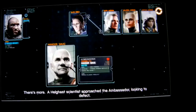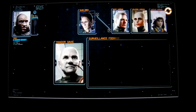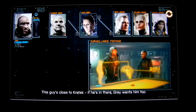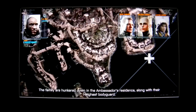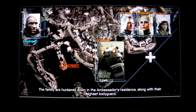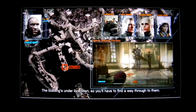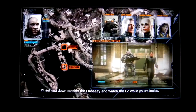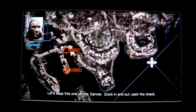It was intel he leaked that helped save her life back on Vecta. She wants him and his family brought to safety. A Helghast scientist approached the Ambassador looking to defect. This guy's close to Krotek. If he's in there, Gray wants him too. The family are hunkered down in the Ambassador's residence along with their Helghast bodyguard. The building's under lockdown, so you'll have to find a way through to them. I'll set you down outside the Embassy and watch the LZ while you're inside. Let's keep this one simple Tanner - quick in, cash the check.